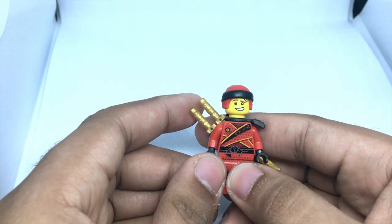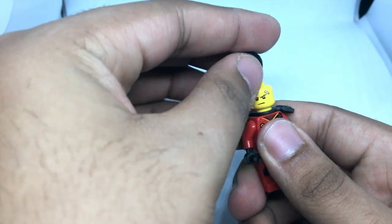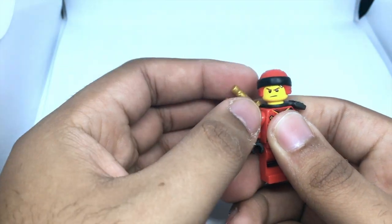The minifigure comes with two faces: a happy face and an angry face looking off into the distance.